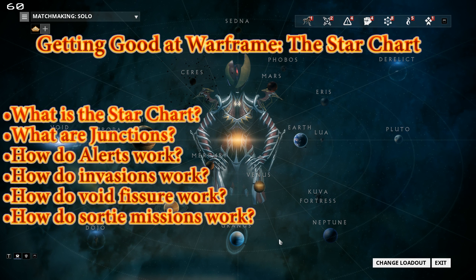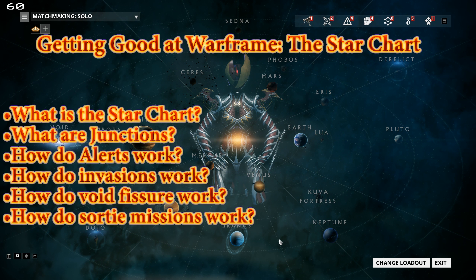Welcome to Getting Good at Warframe part 12. This time we will be covering the star chart: what the star chart is, what the junctions are, how alerts work, how invasions work, how void fissures work, and how Sortie missions work.